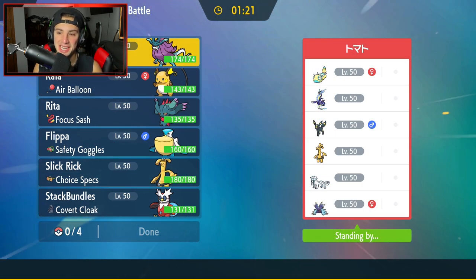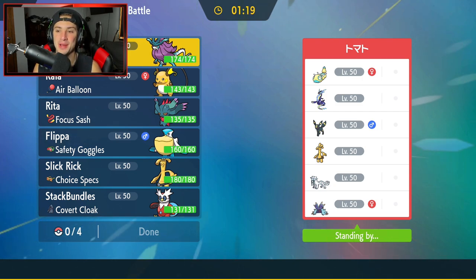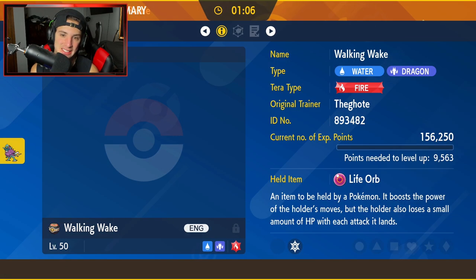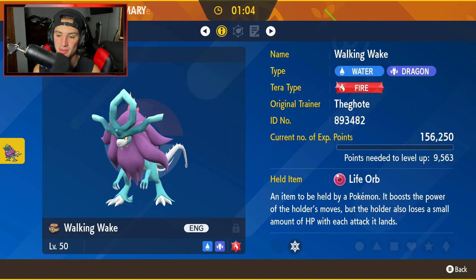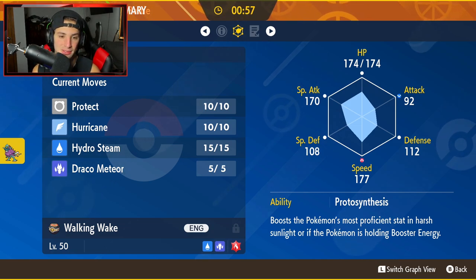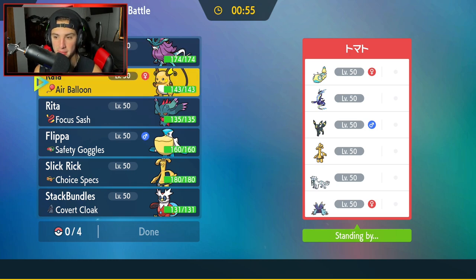First match coming up — we're going against a tough one: a Miraidon team with Chi-Yu, Toxapex, Umbreon, Golduck, and Dunsparce. Really cool teams you go up against on the casual ladder. I got to check Walking Wake's stats — I haven't fully looked at them yet. Special attack stat is very high, speed stat is great as well, and its typing is absolutely amazing. Cannot go wrong with this typing.